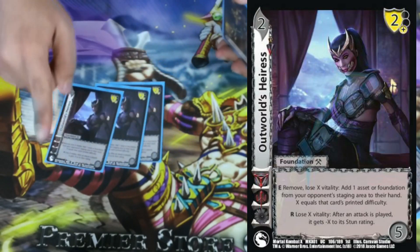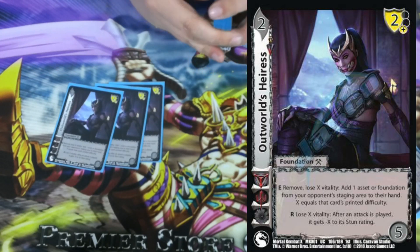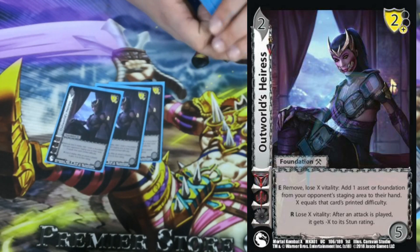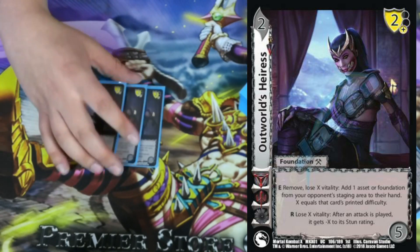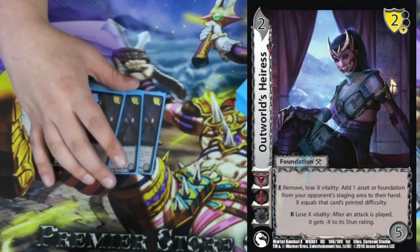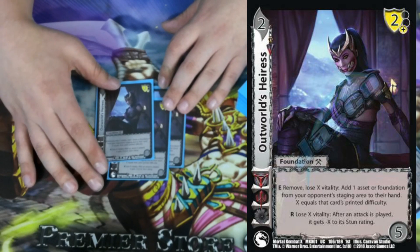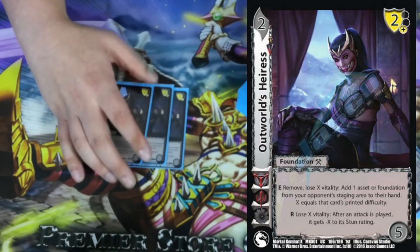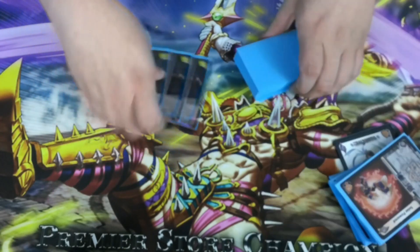We're playing 3 Outworld's Errors. It's a 2-5 with a 2 low block. We mainly use this for its first ability: R — remove, lose X vitality, add one asset or foundation from your opponent's staging area to their hand, where X equals the printed difficulty of that foundation. You can choose after paying, so like you can choose 3, and if your opponent decides to use an ability that removes it from the card pool you'd lose the vitality. Basically being able to get rid of problem cards you don't want to have to deal with — super nuts.